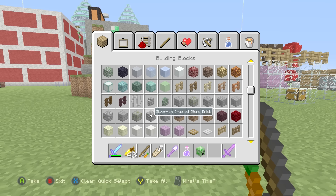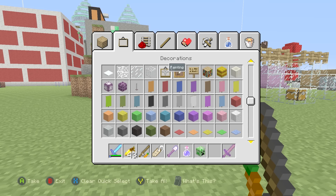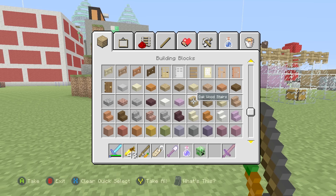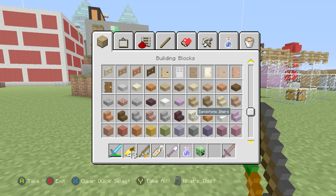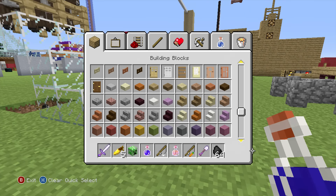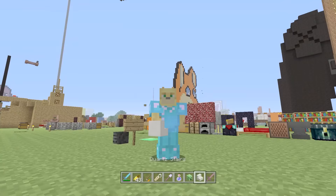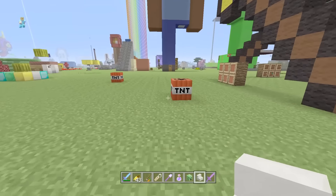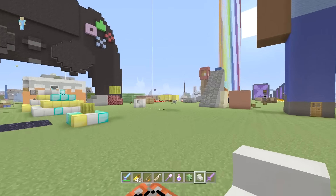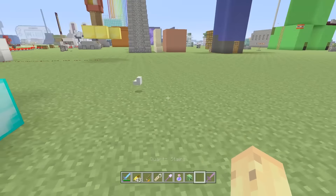The fourth secret change is to do with stairs. Last episode I mentioned how the fence gates have been made larger and the banners and glass panes have been changed to match the PC too, but in this update I actually missed one — which was the stairs, which now face the other way. By default stairs now face to the left, whereas before they faced the other way. I'll show on screen now and you'll see they have changed a little bit. It's one of the small changes in this update that also affects how you hold it in your hand — it feels a bit weird but that's something you have to get used to now.